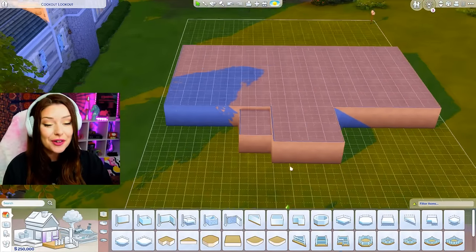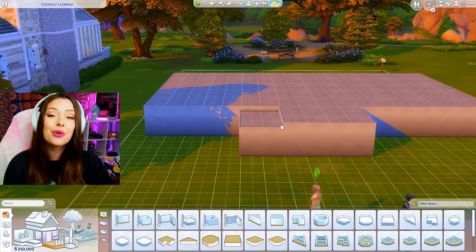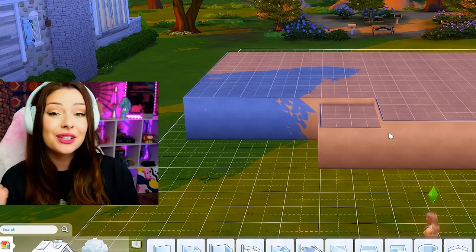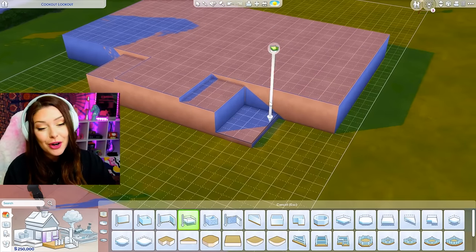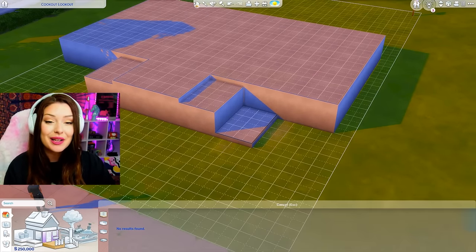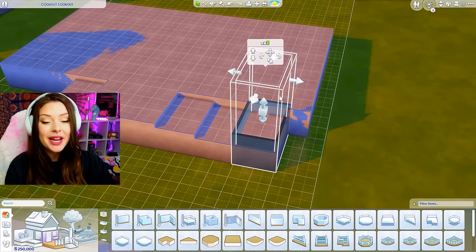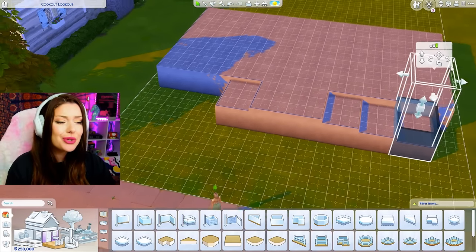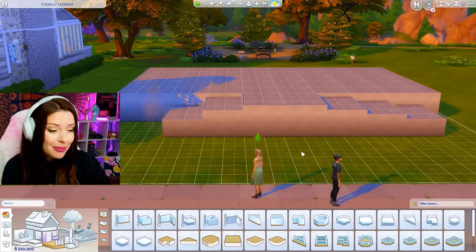We're going to do the exterior first. One thing I've been doing for a lot of these houses is playing around with platforms and terrain and different levels. So we're going to continue doing that today. I've been trying to figure out new ways to use platforms on my exteriors — I've always used platforms in my builds, but only in very basic ways, like a sunken living room. I never really go crazy with them.